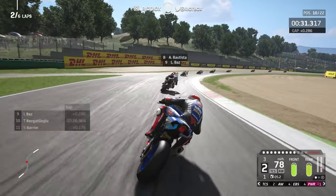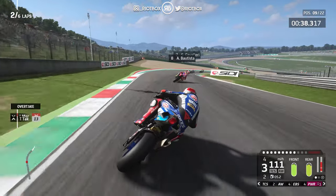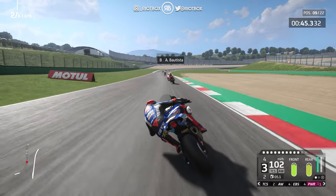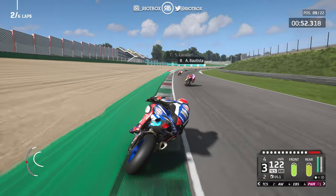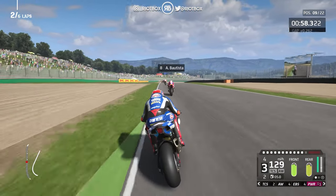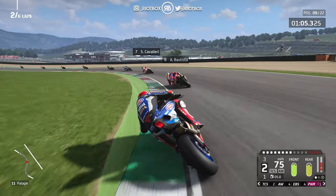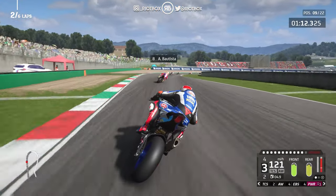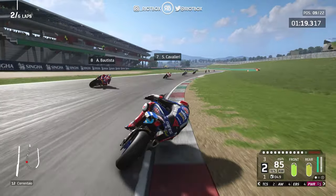Don't want to make the same mistake this time. Razgatlioglu, let's go. Bautista at P8 on that new Honda — let's see where we can get him. Into the first arrow braker, then turn 9. Maybe a hard rear tyre would have been favourable. Into turn 10, around 11. Maybe at the chicane — if we get the entry for turn 13 right, maybe we can get Bautista on the exit for 14.